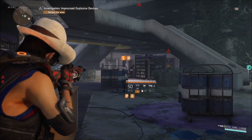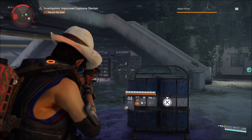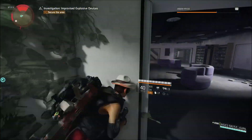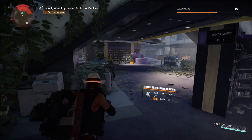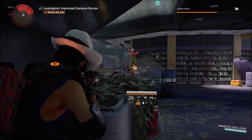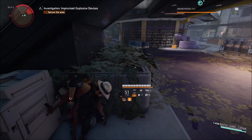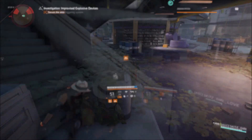Run underneath this sign here — it says 'The Octagon.' Because you did reconstruct an echo, you will have some NPCs that you'll have to take care of. Clear out this first wave, and once they are all gone, head up the steps.